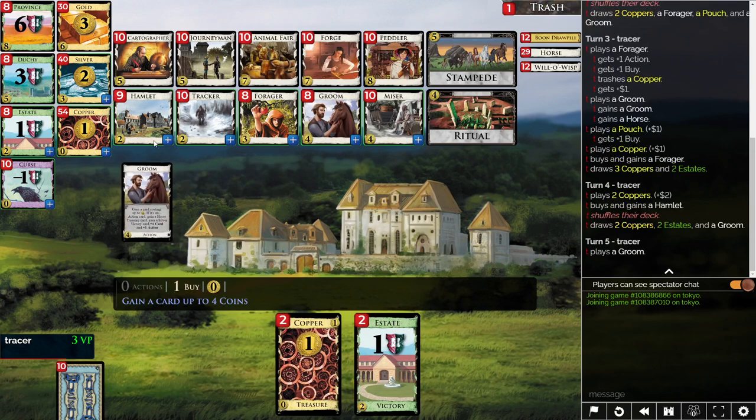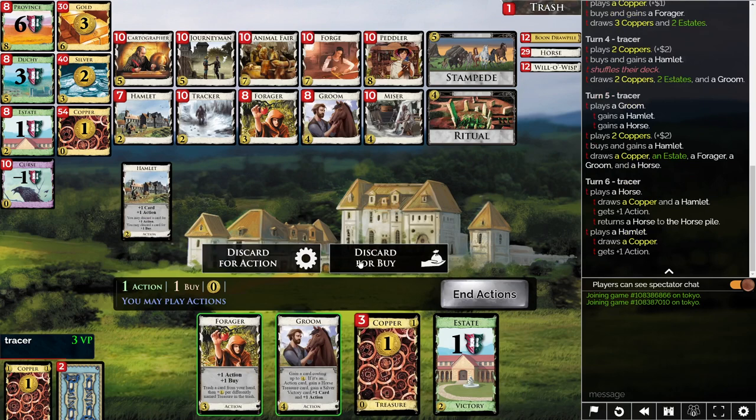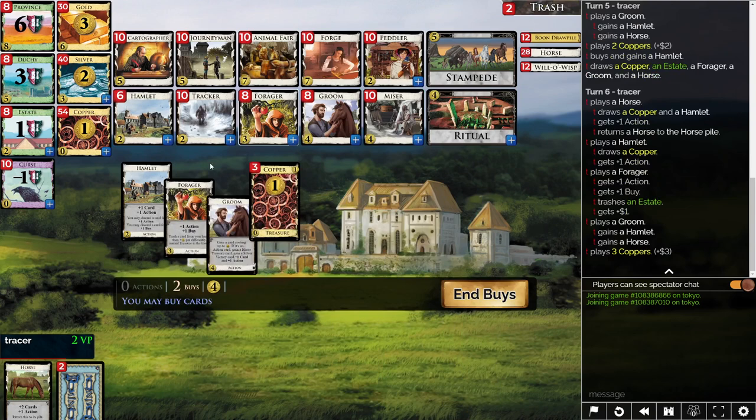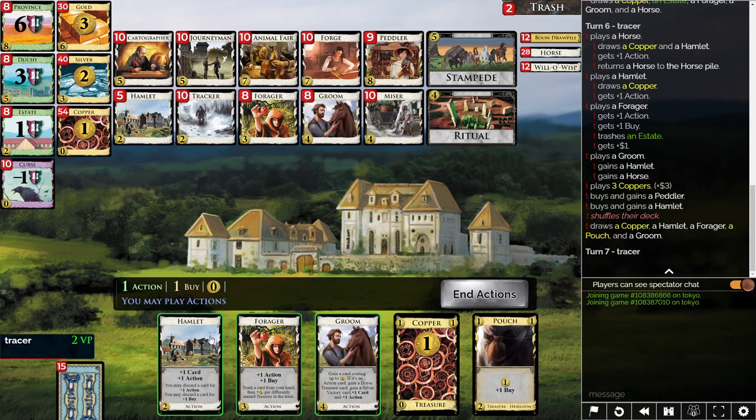Here we see a Horse. Imagine if this Horse were just another Copper — this turn wouldn't be that productive. But with the Horse, we get to Forager an estate, grab a Hamlet, and even grab a Peddler and a Hamlet. Without that Horse we wouldn't be hitting four coins and we'd be pretty unhappy, but with the Horse everything's a little bit better.